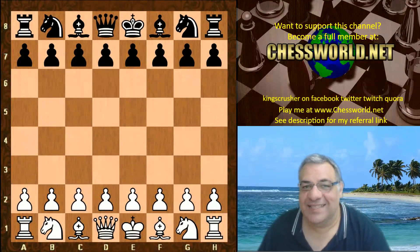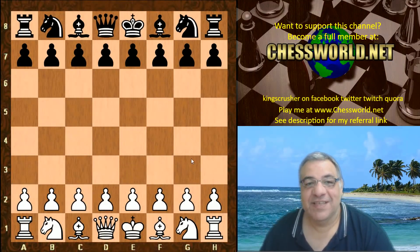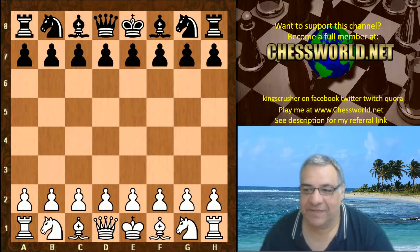Hi all. I have another highly entertaining game to show you from David Grosvenor. Leela playing against Fire 7.1, which is one of the top engines in the world, definitely in the top 10. This is a fast and furious format: 40 minutes per game with a two-second increment per move.